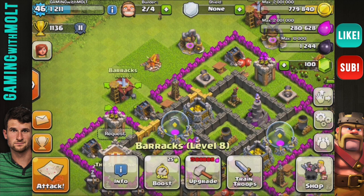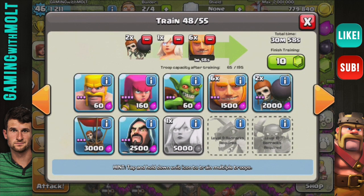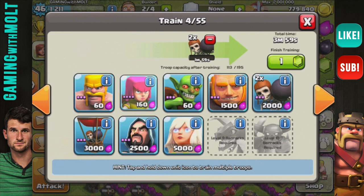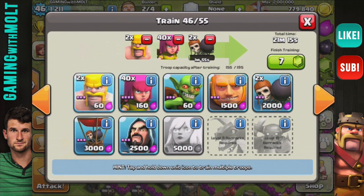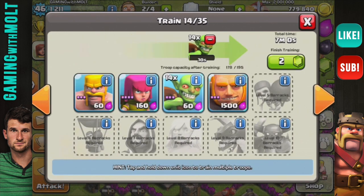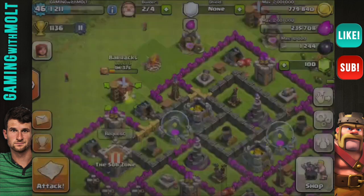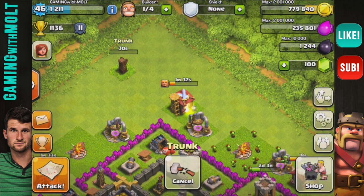That was a pretty good raid. Let's go ahead and train up — bringing in some archers, about 40 of them, some barbarians, some goblins, and some more barbarians. There we go. We'll use our army camp — I'm about to head to work so I'll see you guys later, but this was a pretty good episode with a great raid.